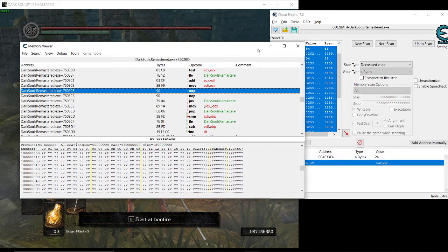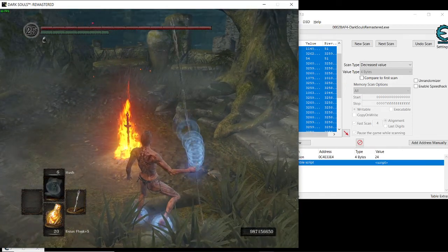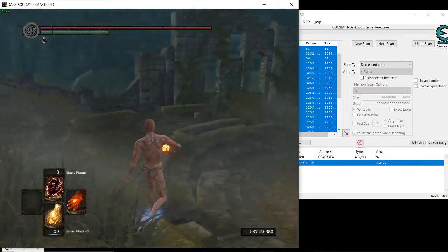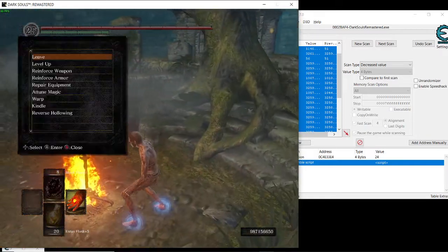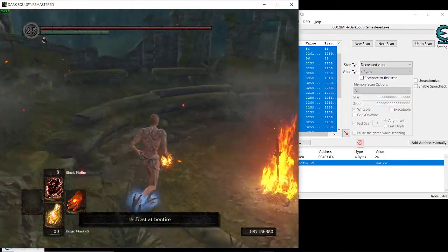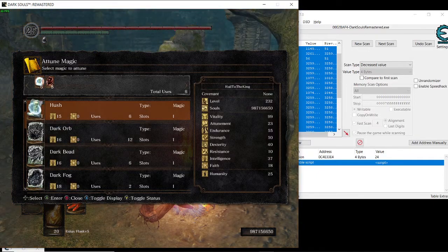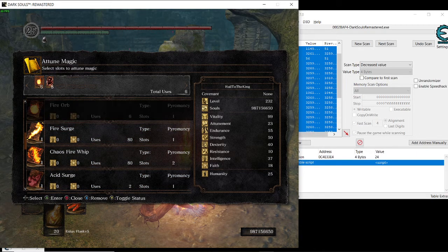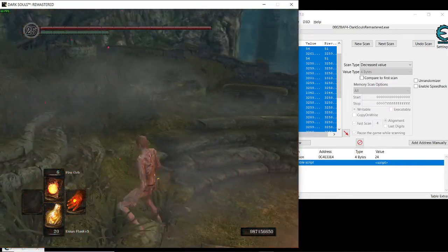We can use that — see, I can use all the spells I want inside the game. Also, if you equip other spells it will stay the same — it will not use them up. I'm gonna change the spell here and see it will stay the same.